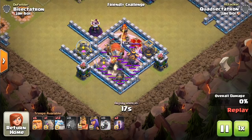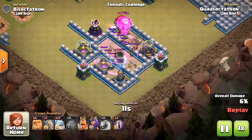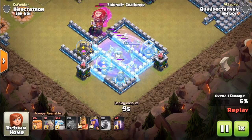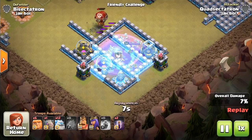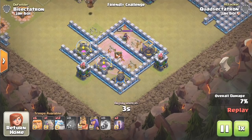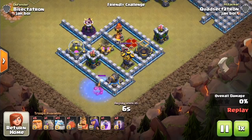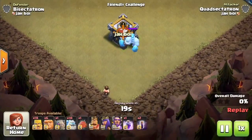I wanted to experiment and try putting it in the battle blimp, hoping it would drop out first and freeze the queen to help the balloons. Unfortunately, the balloons come out first so they get targeted before the ice golem — not really effective in the battle blimp. And if you put it on a wall, it attacks the wall, not the defense, so it won't slow down the defense behind it. But the freeze spell can reach over the wall.